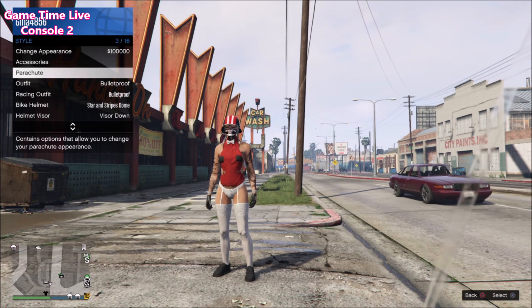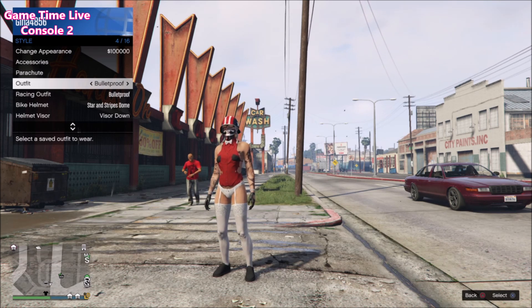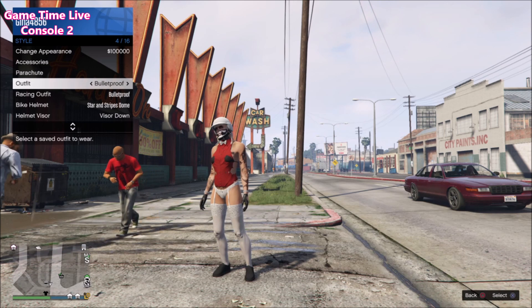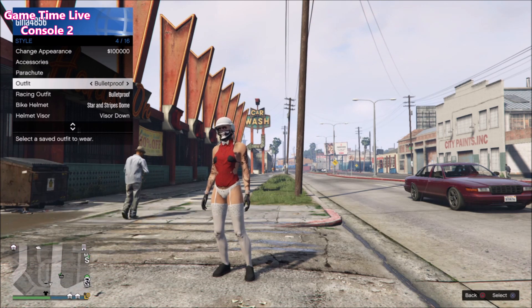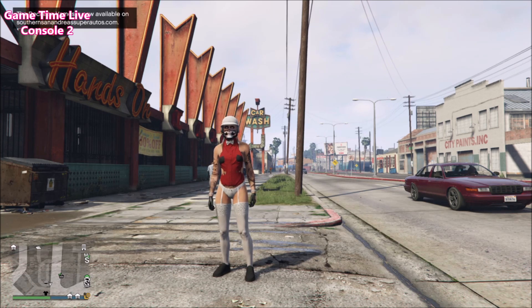From this point, the only thing your friend or you have to do on console number two is open the interaction menu, go over to Style, and apply your bulletproof helmet outfit — that's what I'm doing right here in the gameplay. That's the only step required on console number two. Once applied, you should see a yellow save icon in the bottom right corner.